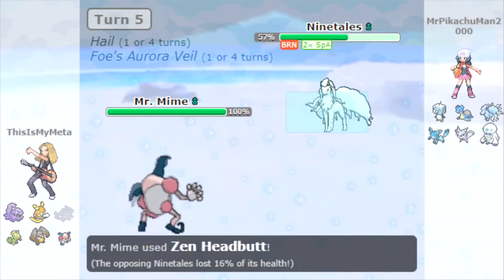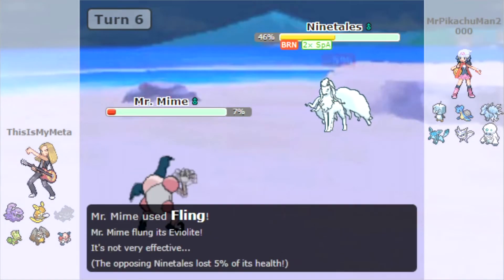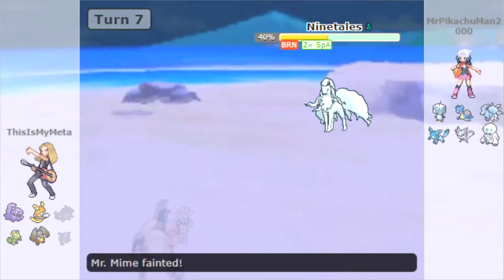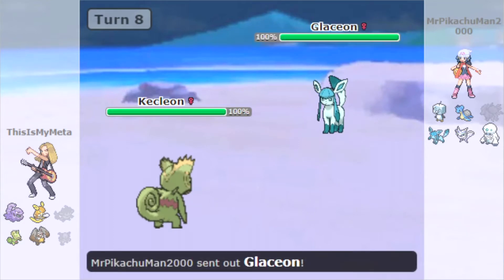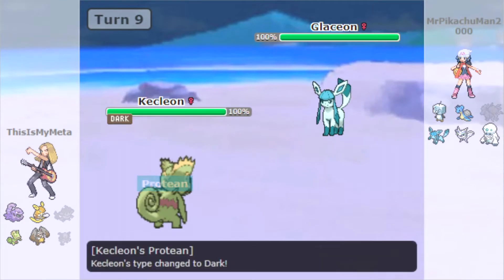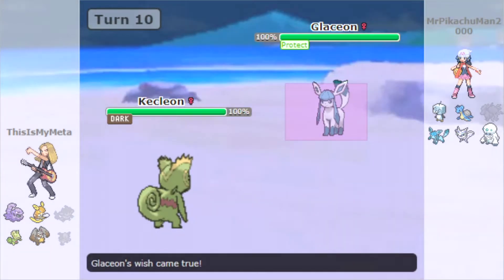Ninetales going for Nasty Plot. We go for the Zen Headbutt on the Ninetales — it's still burnt, the Aurora Veil has finally worn out. We fling our Eviolite at the Ninetales and get destroyed by a Moonblast. The Ninetales has taken out two of our Pokemon so far and we've barely made a dent in their team. Fake Out takes out the Ninetales with the Burn from Kecleon — Kecleon was really useful in those games.